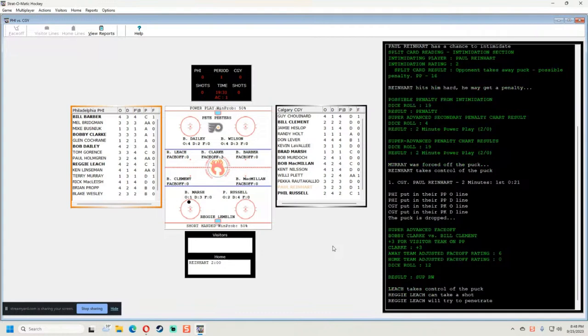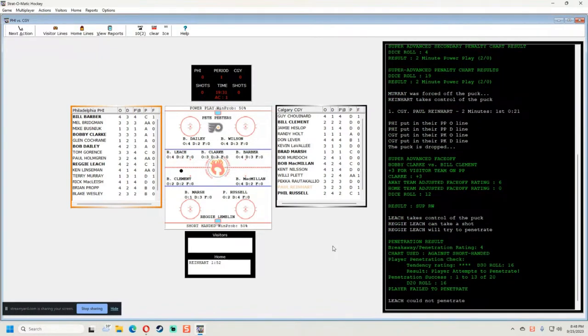On a dice roll of 12, superior right wing — Reggie Leach has the puck and he's going to try to penetrate. He rolled a 16 — he needed a 1-to-13 out of 20. Something I like that they added a couple versions ago is they show you the penetration success needed. The computer did not penetrate my defense for the inside shot. It also shows the tendency roll — tendency rating four on a d30, rolled 16.